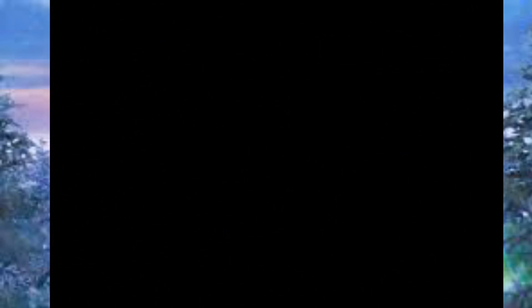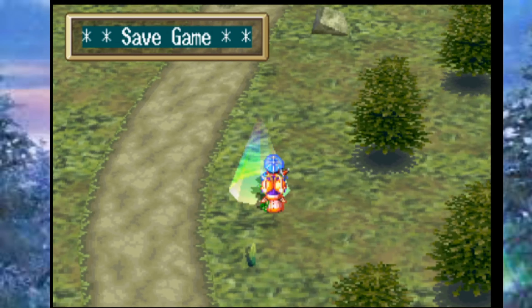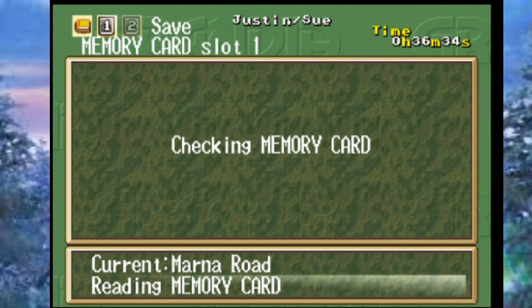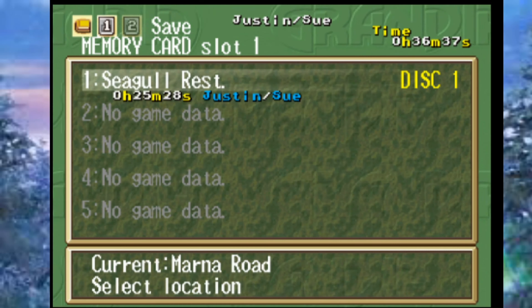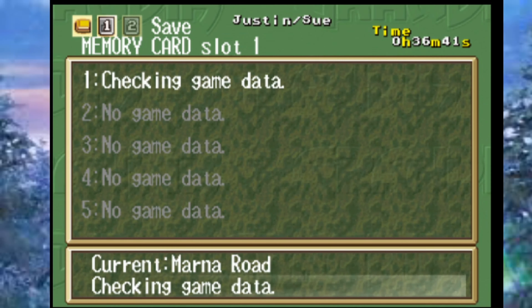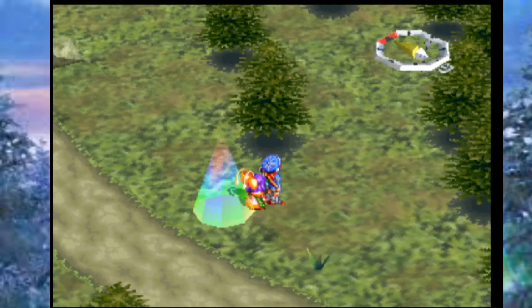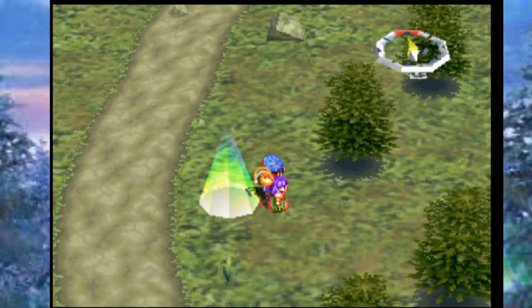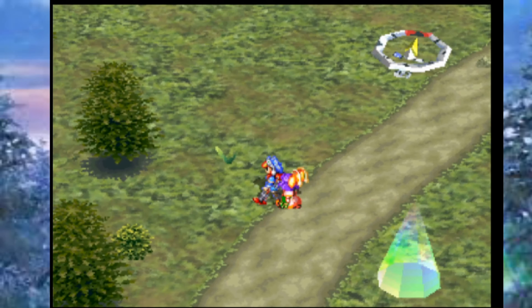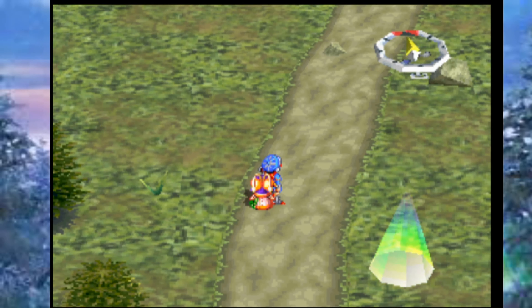So we're on Marna Road now. The overworld map is kind of like picking on an arrow thing — it's more about the individual areas themselves. One thing you'll notice in this ROM hack is that a lot of the little save points that would restore your status don't do that anymore. That's kind of rude.